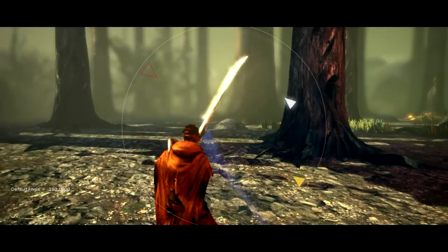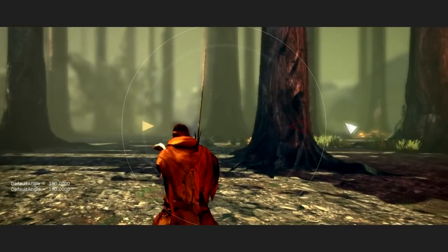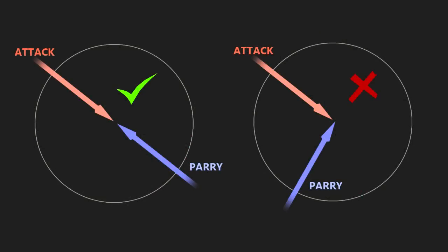Parries work in the same way, only using your right mouse button instead of the left. As someone takes a swing at you, parry as soon as you can and try to have your parry direction oppose the incoming attack.